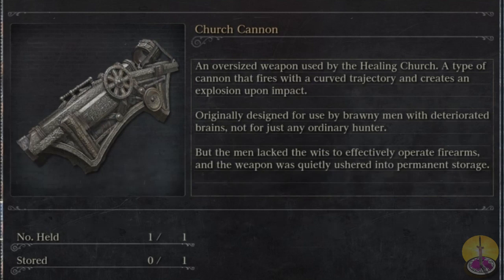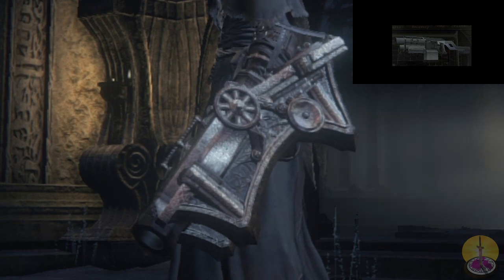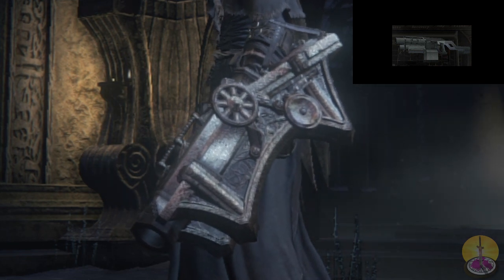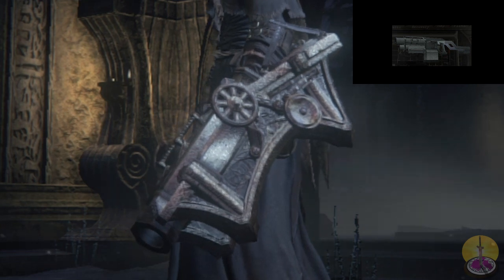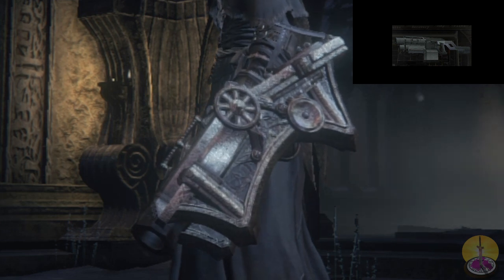Visually, the Church Cannon reminds me a lot of the Resident Evil 4 Mine Thrower — let's throw an image in the corner here. Visually not so much, but how it's held, yes. But is it just as useless as the Mine Thrower? Because that weapon is terrible. I think the Church Cannon is more useful in terms of that.